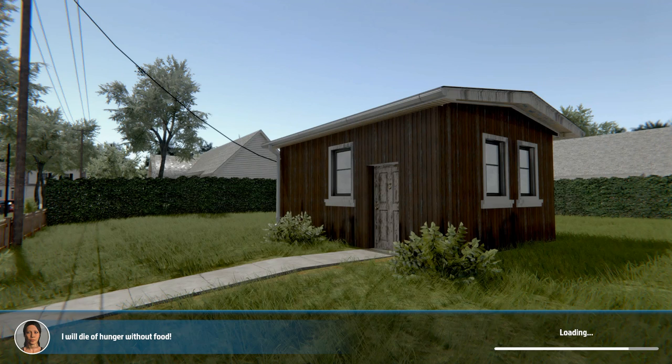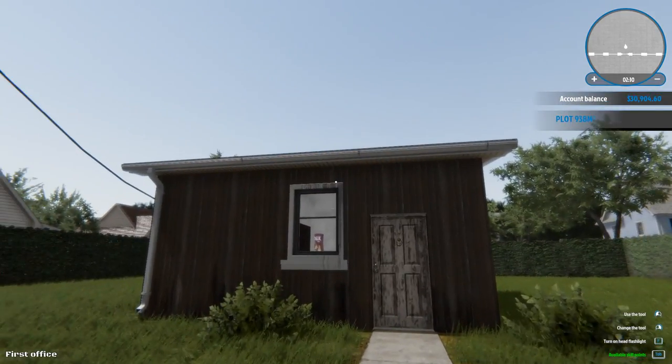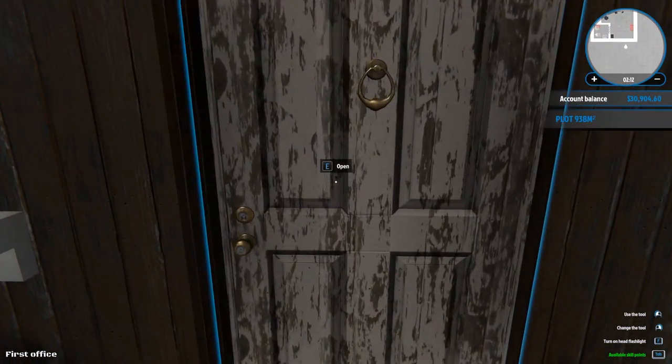So what you're looking at here is our little shack, I guess. This is what we call home. I will die of hunger without food — good to know, we got to go eat. So yeah anyway, did the first mission. Cleaned our place up as well, all the trash around it, so we got that cleaned up.